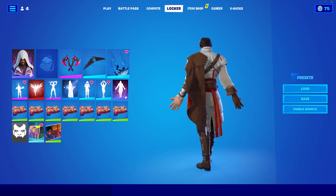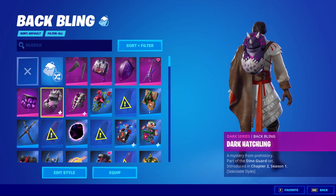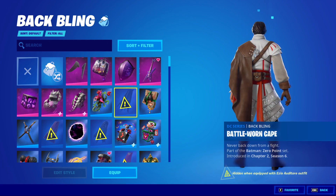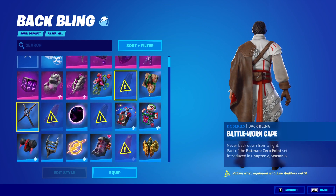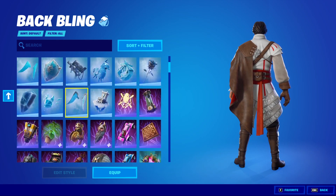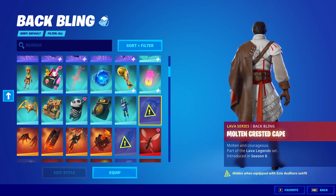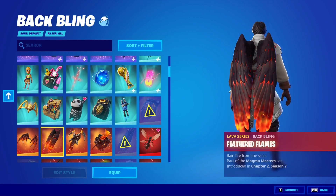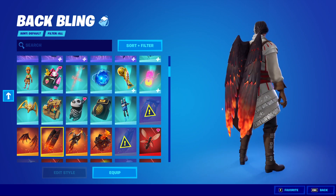He comes with a cape built in, which does mean you can wear any back bling over it. As you can see, there are a load of them that have an exclamation mark — if there's an exclamation mark, you can't wear it. So anything that is even classed as a cape, like the crested cape or whatever, you can't. But when it comes to something like Feathered Flames, even though it kind of looks like a cape, you are able to wear that.